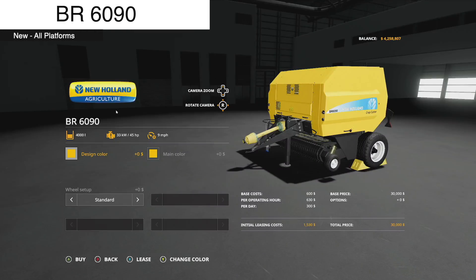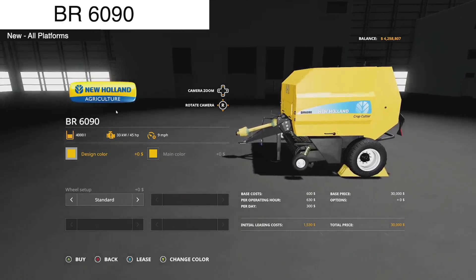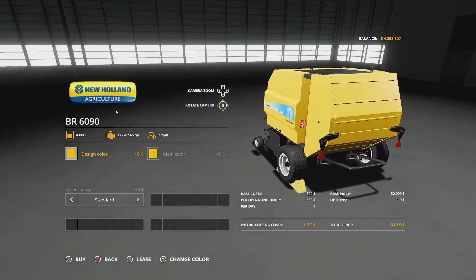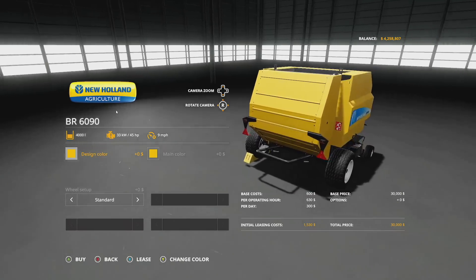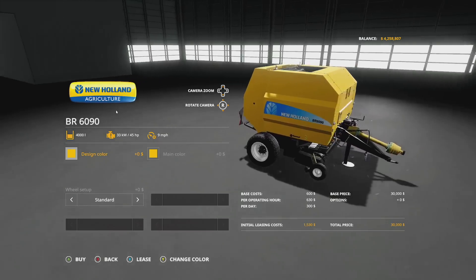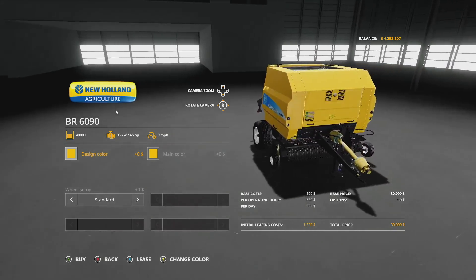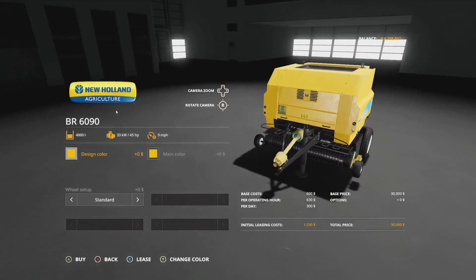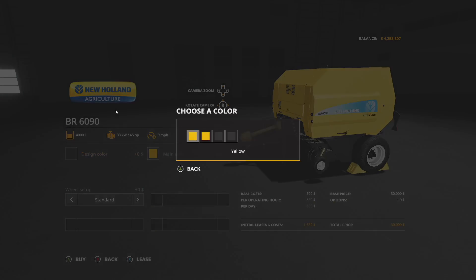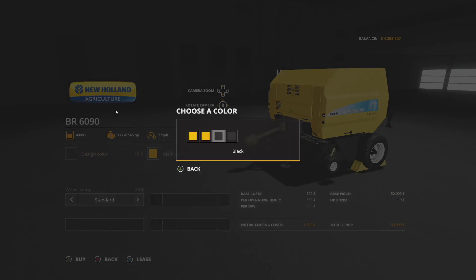Your next new mod for all platforms is the New Holland BR 6090 round baler. It's going to make 4,000-liter round bales, requires 45 horsepower, has a 9 miles per hour working speed — which is a little bit lower than most balers we've got in game — and it's going to cost you 30 grand. If you're on console it will take up a total of five slots. We have two different kinds of yellow and different blacks as well for design options.